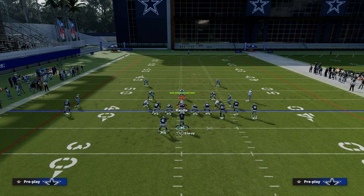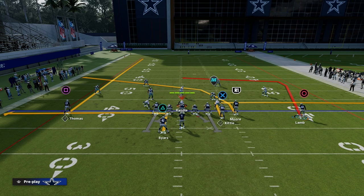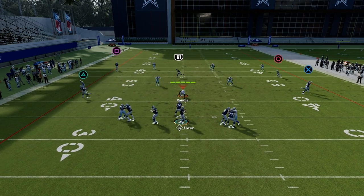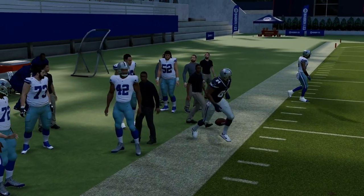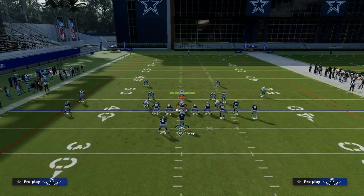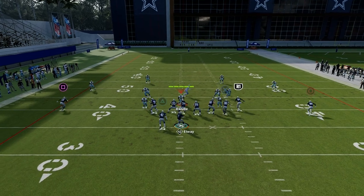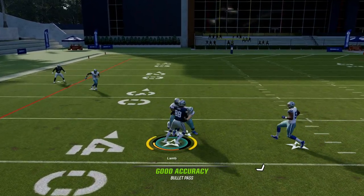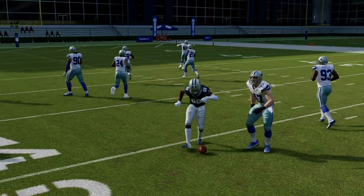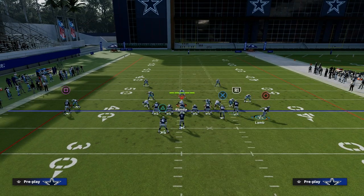Y-Cross is actually incredibly effective against a lot of the zone meta we're seeing come to fruition out of cover four and cover three. You're going to be able to attack the flats on both sides, and your cross gets into such a soft spot against really any zone defense. It doesn't really matter what zone the opponent is running — they are going to have to take their user defender and go guard that crosser, either in the middle or as it gets across the field. That leaves a nice in route in behind the zone defense.